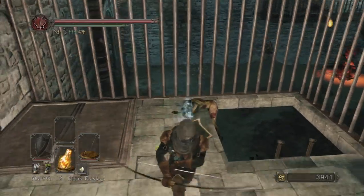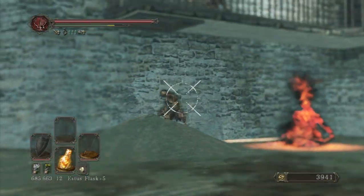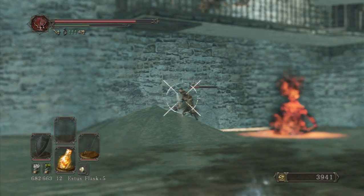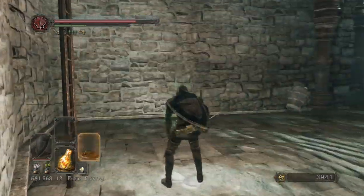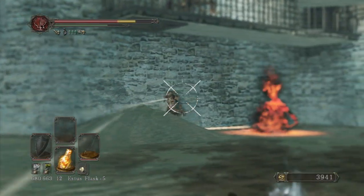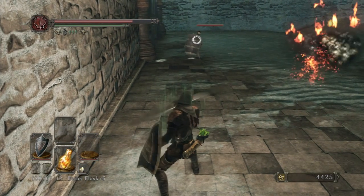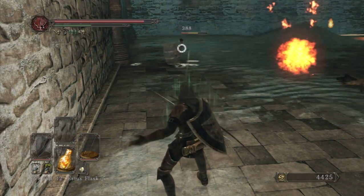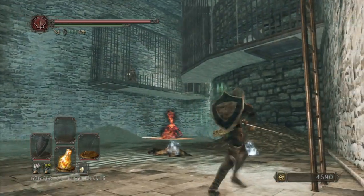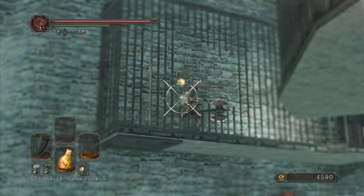There we go, finally. Dropping down here - archer right there, careful. Also got a jackass upstairs chucking down fire bombs. If you guys are wondering what happened to all those leftover souls from the last video, I used them to buy more poison arrows. I used all the souls earned from the previous video to buy poison arrows. Let me see if I can snipe this guy to death.